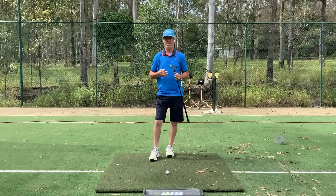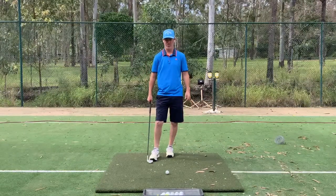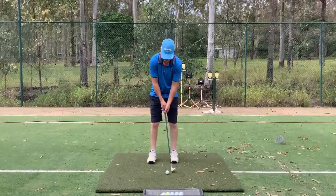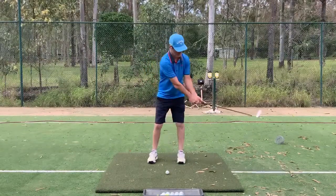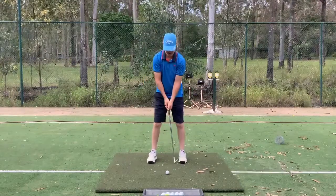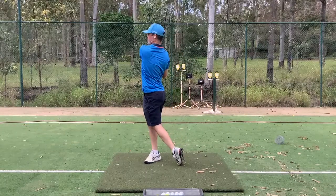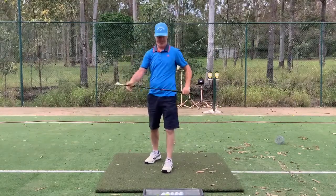Here are three swing ideas to help you gain awareness of distances inside that total. So let's say I've got 100 metres. My first shot with my sand wedge is the full one — all the way back, all the way through. Full strength, full swing, back and through. And let's just say that goes 100 metres.